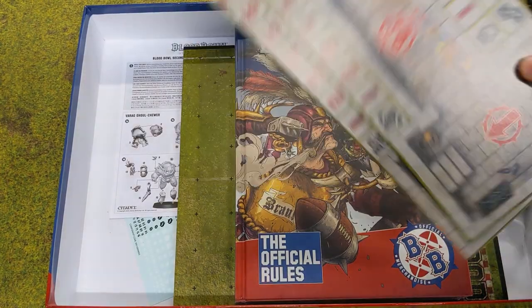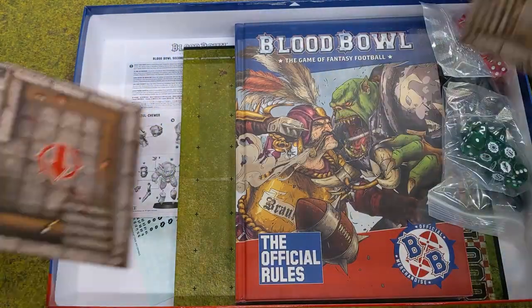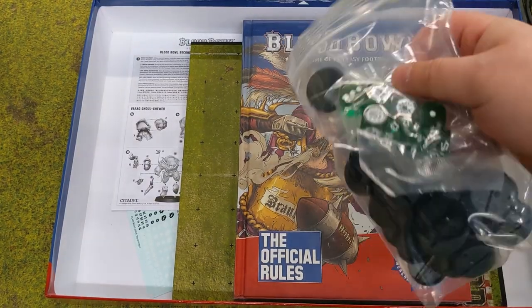Here we go — the dugouts. They're a bit smaller than last time, but it's a lot easier to get them onto a table whilst you're playing because the board is still huge. Two different themes and art styles on the different sides — I think it's grass and Astrogranite.